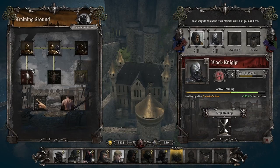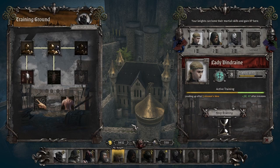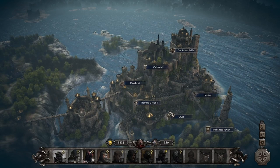Training Ground is where most of my upgrades have been going — things like extra HP, extra XP from training, and the extra skill point. I'll put Dendrane in here since I'm not going to be bringing her on this next mission. For the Hospice, I only got the one extra slot. The Enchanted Tower has no upgrades. That's what I have for my Camelot so far.